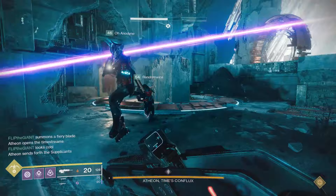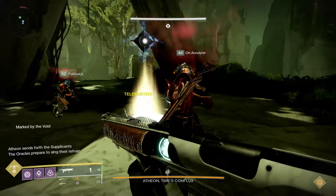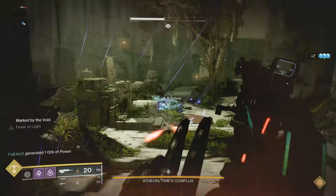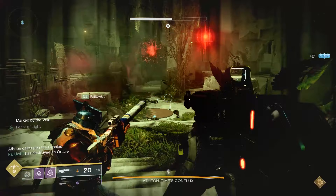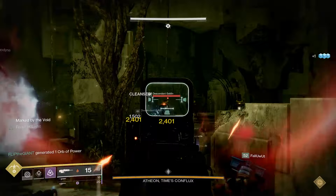Eventually, after about a minute, Atheon will randomly teleport three guardians into one of the two portal rooms. First, let's talk about what happens to the team of three who got randomly teleported. Your first job is to call out which side you got teleported to — Mars or Venus. Just look around and figure it out: Mars is red and Venus is green. Call out which room you got teleported to — your friends back in the boss room need to know which side you got sent to so they can work on opening up the right portal to eventually get you back.